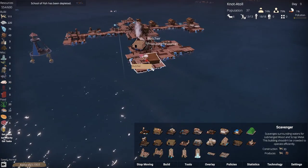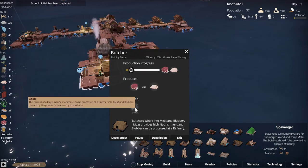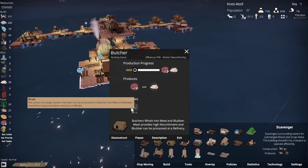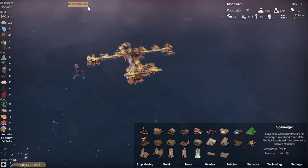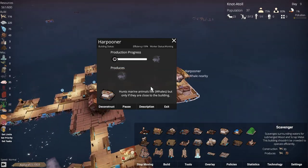But we're just about out of whale. We got eighteen, twenty-four stocked, thirty — nice. He's got thirty there. No more whale leftovers, so no more meat coming off the butcher until we get another whale sighting somewhere. I'd almost like to have a couple of those just for the production.